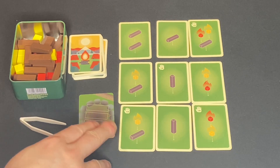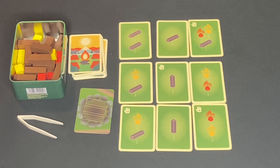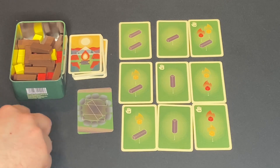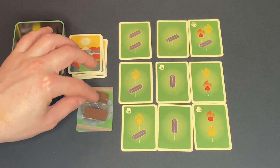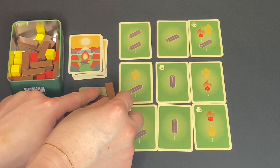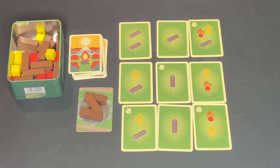When you start the game, you decide which side of the campfire starter piece you want to use: the simple three-log side-by-side build, or the more interesting one where two logs sit side by side with a third on top, caddy-cornered and angled across the two cubes — a more precarious, advanced setting.